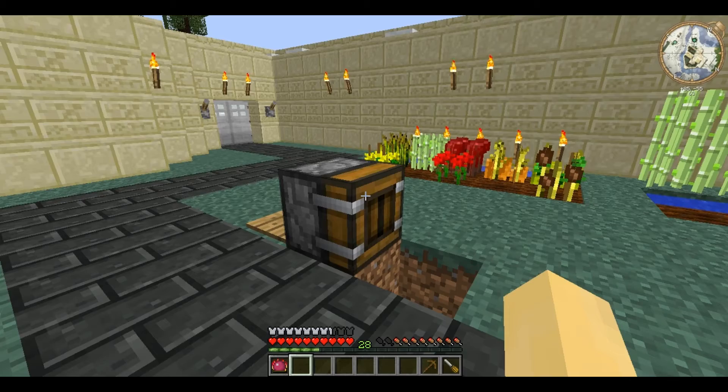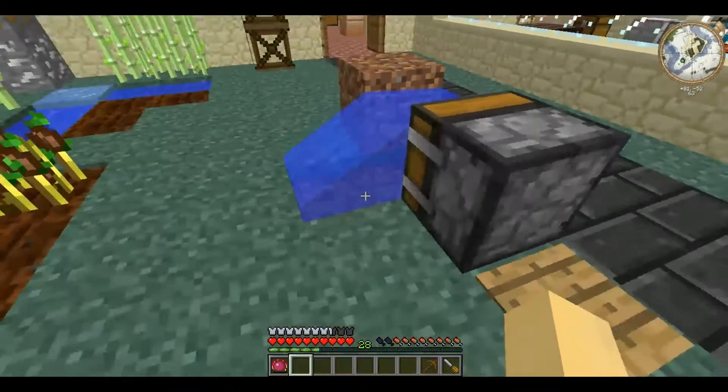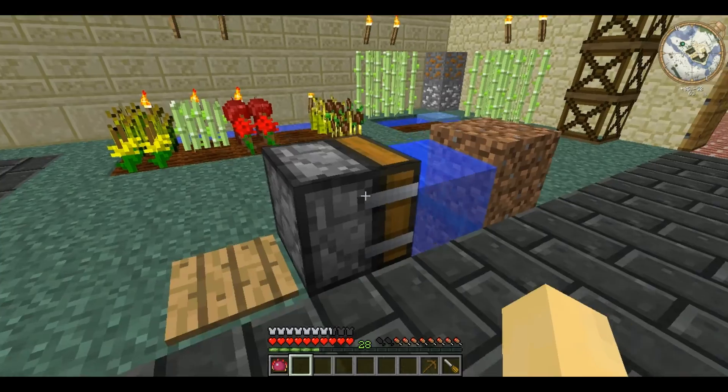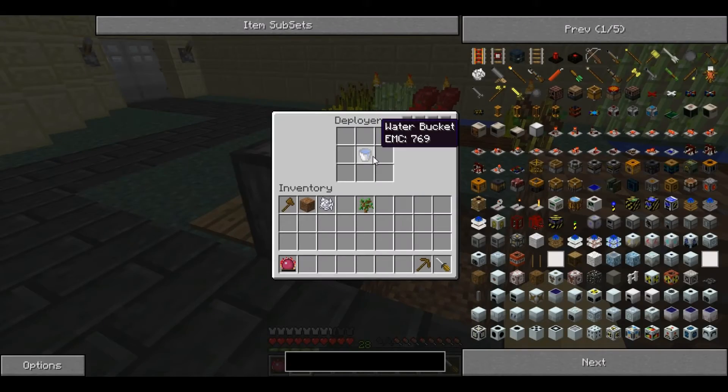But it can place things other than blocks. If I place the water bucket in there and then give it a signal, it deploys the bucket, leaving an empty bucket in its holder. I can then apply it again and it will take the water back. This can be used for water, lava, and oil.